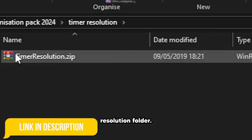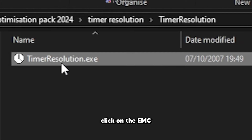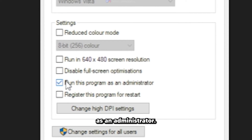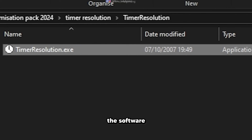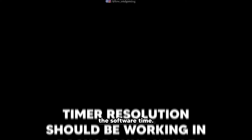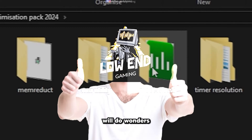Open the Timer Resolution folder and extract the zip file. Right-click on the EXE file and go to Properties. Under the Compatibility tab, tick Run this program as an administrator. Also tick Run this program in Compatibility mode for Windows Vista. Apply and click OK. Now open the software, click on Maximum, minimize the app, and play your game. Don't close the software — Timer Resolution should be running in the background. Trust me, this software will do wonders.